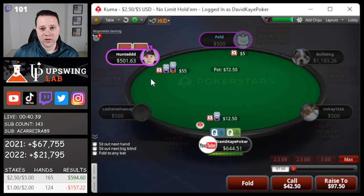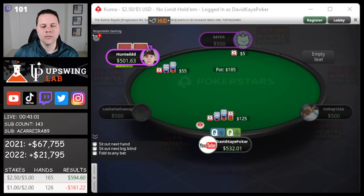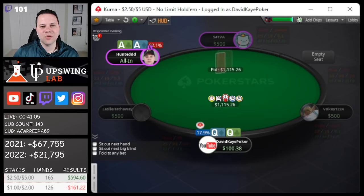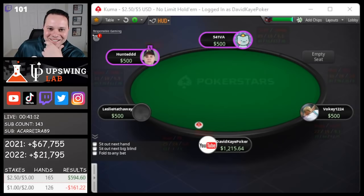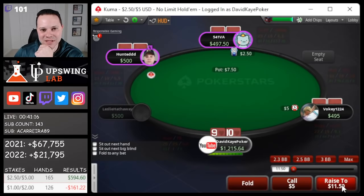We open, hunter 3-bets — this is mainly a 4-bet spot. That's going to be what we do. Start about 110 blinds deep. Oh, we run queens into aces. Oh my gosh, queen on the flop! I continue to run so good against hunter. Obviously a cooler preflop, but insanely lucky.